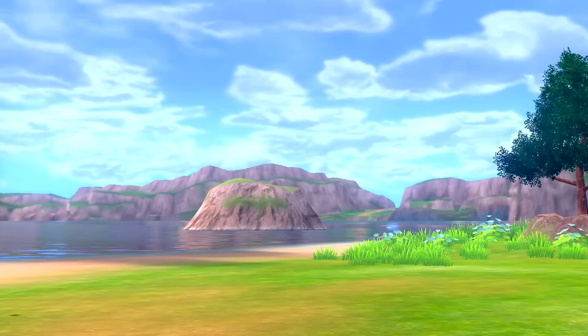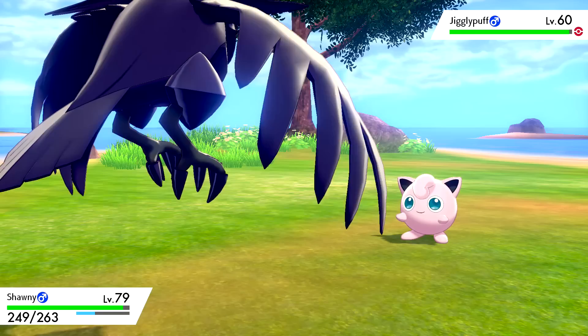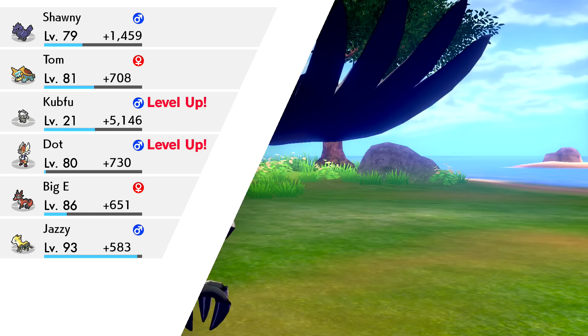Jigglypuff's gonna use Double-Edge, which doesn't do much damage to us. So we can use the Steel-type move Steel Wing, which should potentially be a one-hit takedown - and indeed it's super effective! Very nice. Jigglypuff is down. Cubfu jumps from level 20 to 23. It's not gonna be as crazy this time, but we'll keep working on that.